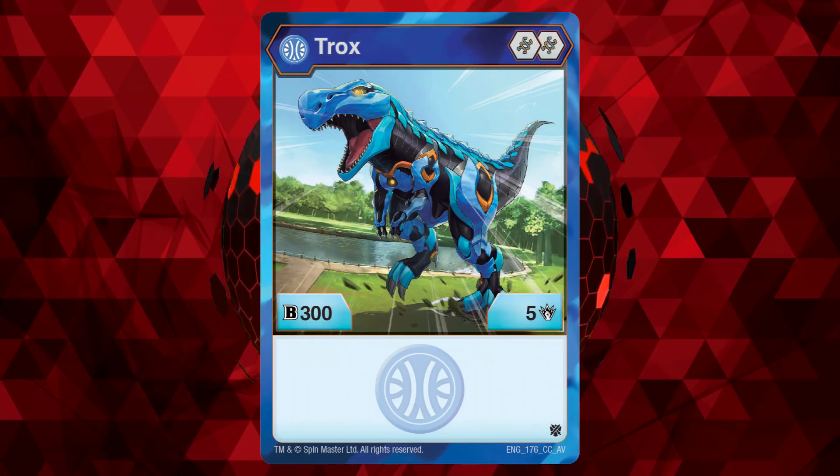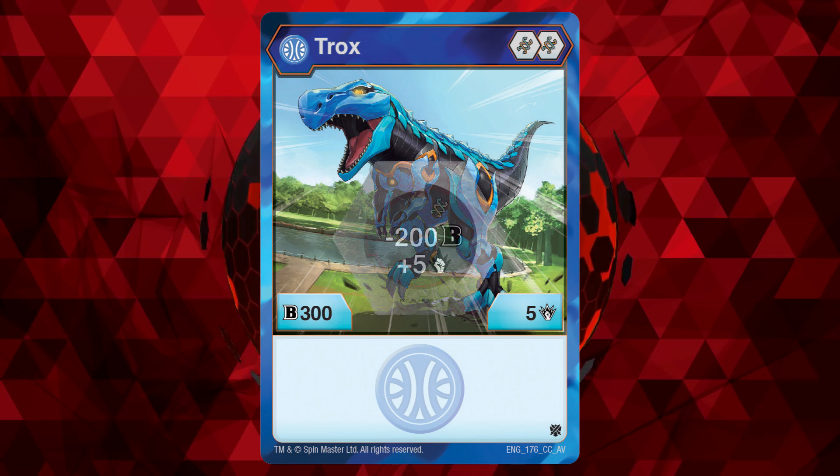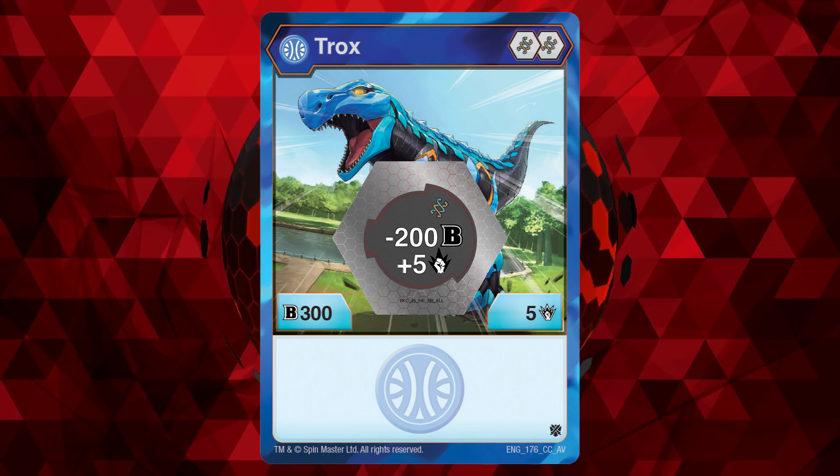Number 3: Aquos Trox. While the stats may not be as beefy as the last two Bakugan, the inclusion of two helix cores elevates this Bakugan much higher, as not only can it hit for 10 damage with its own core, but it also spares a helix core as well.